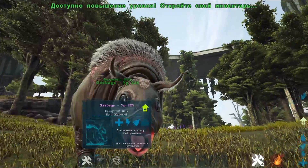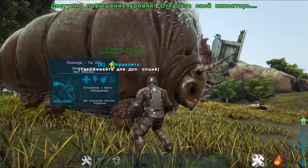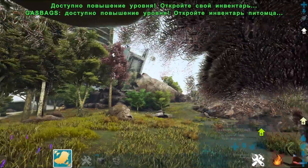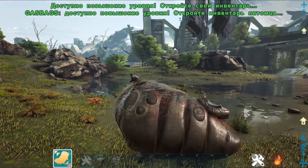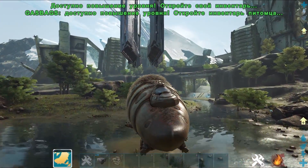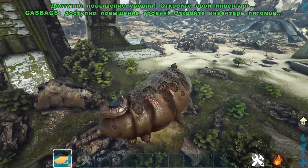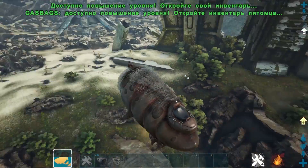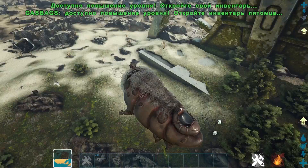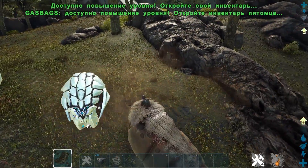Теперь давайте взглянем на другую животинку — это вот такая газовая корова. Она втягивает воздух, и благодаря этому втянутому воздуху очень-очень неплохо может летать — я бы сказал, прыгать на очень большие расстояния. Если нажать пробел, запускаем животинку в полёт. Продолжаем жать — она стремится лететь вверх, отпускаем — коровка летит, тратя понемногу кислород. Коровка получает урон от столкновения с землёй, поэтому летать надо аккуратно. На С можно выдохнуть и упасть на землю.